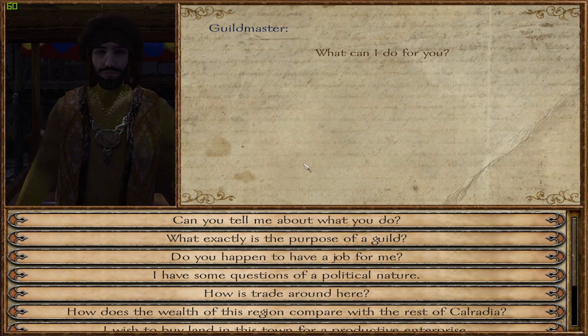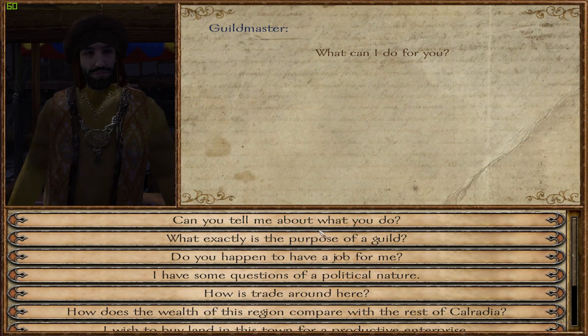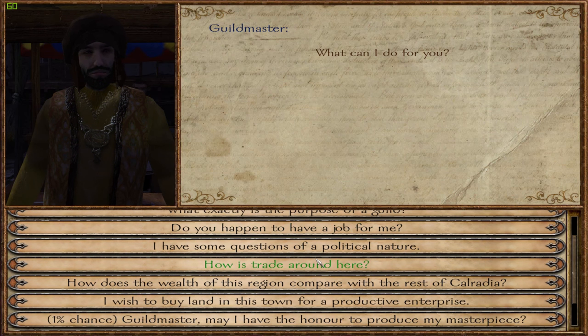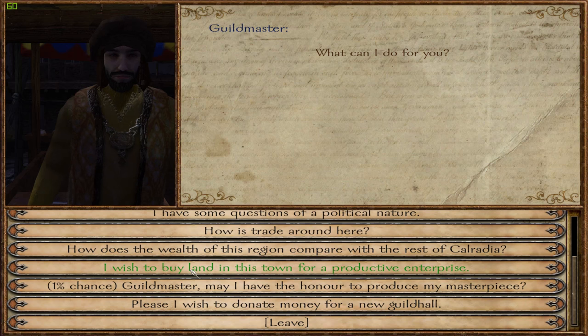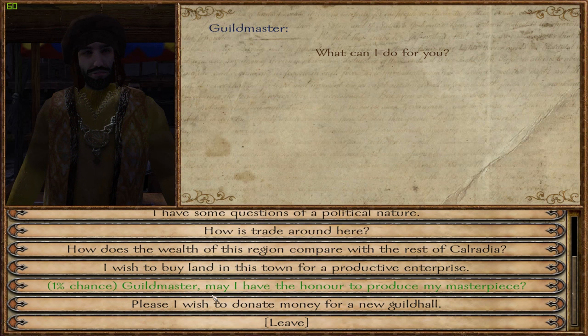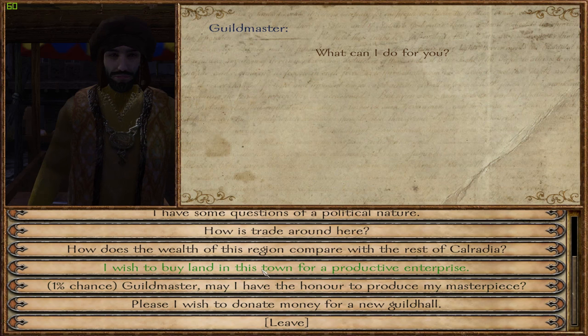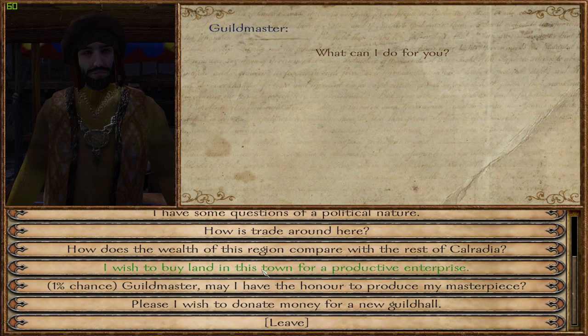Good day, Henry. What can I do for you? Do you happen to have a job for me? Political nature, trade around here? How does — well, I want to buy land. Probably not, we're not able to do that. Oh wait — I've already started this because I wanted to test that in advance.